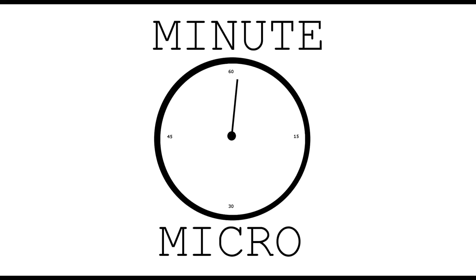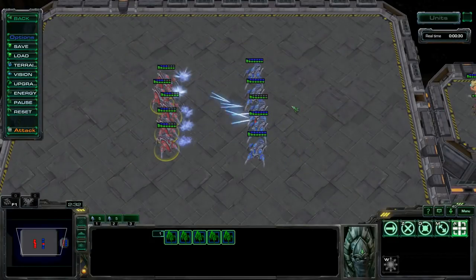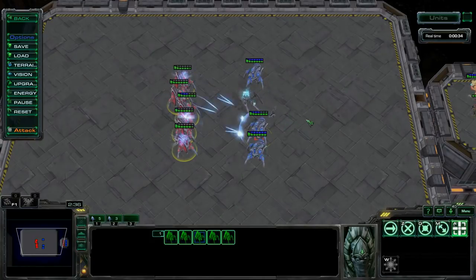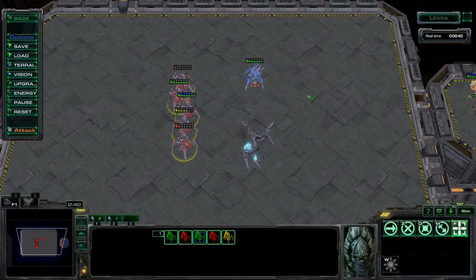Hello, my name is PernDef and this is Minute Micro. Today I'm going to talk about Focus Fire. Focus Fire is one of the most straightforward and easiest micro techniques to use in small-scale engagements. It's very effective, and here you can see five stalkers with perfect focus fire easily defeating five stalkers with anti-focus fire, with four left alive.